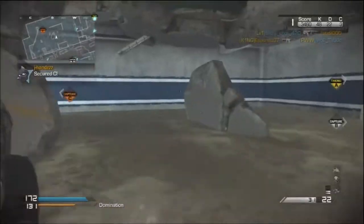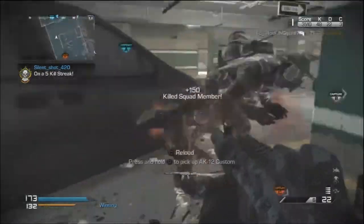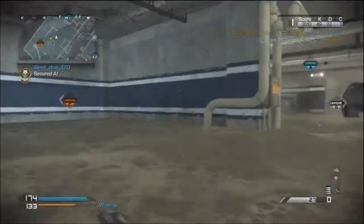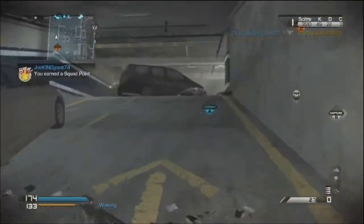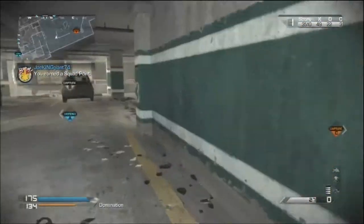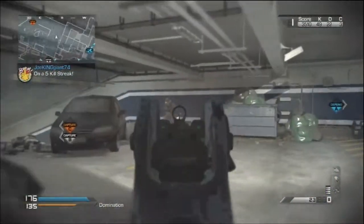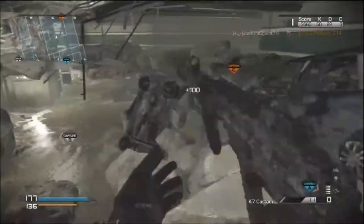Right here I'm going to try to be the defender because I know these guys are trying to capture every single flag to win. Look at the score: 173 to 132. We were actually tied for a while in the middle of the match, but then after I got some killstreaks — I got the Battle Hind and the gun turret, placed them in the right places — that's what pretty much shut them down. And there's an IMS right there.